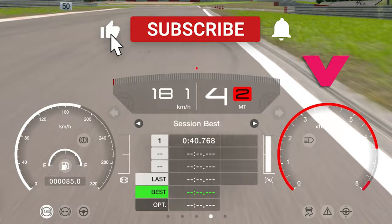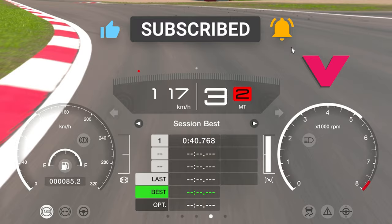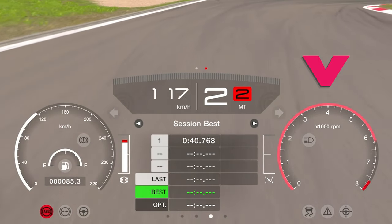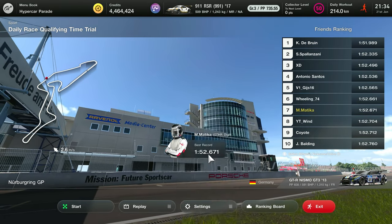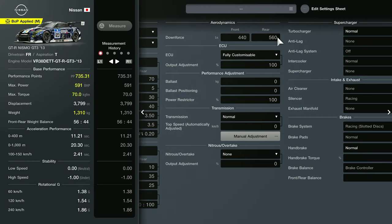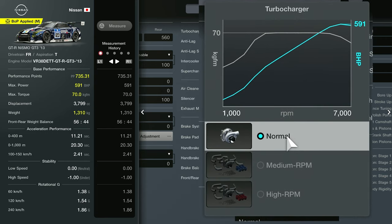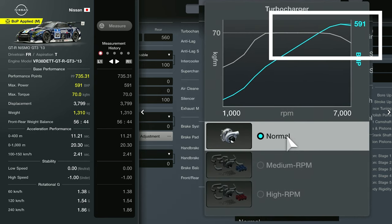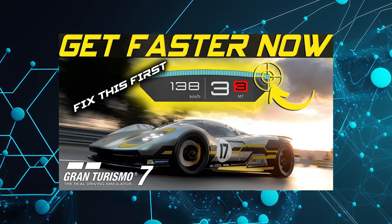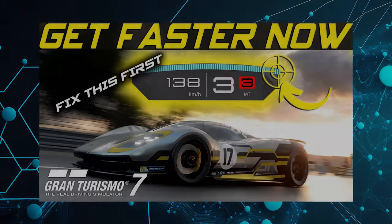The RPM is located on the dashboard and can display a range of values — usually from 0 to 8000, but it also depends on the car. The optimal time to shift gears is when the RPM is in the so-called power band of the engine, which is typically between 4000 and 8000 RPM. This is the range where the engine produces the most power and performs at its best.